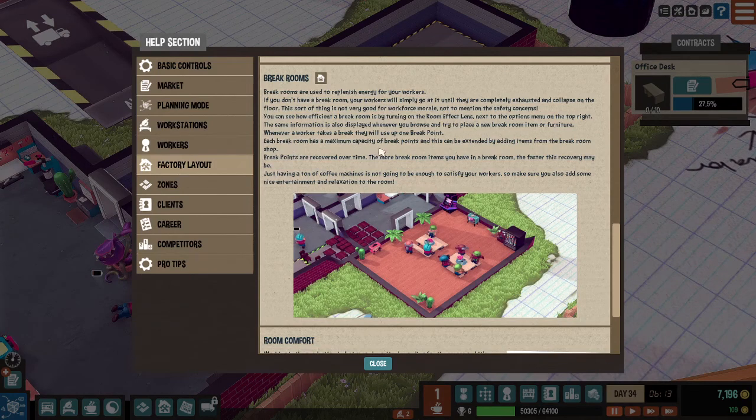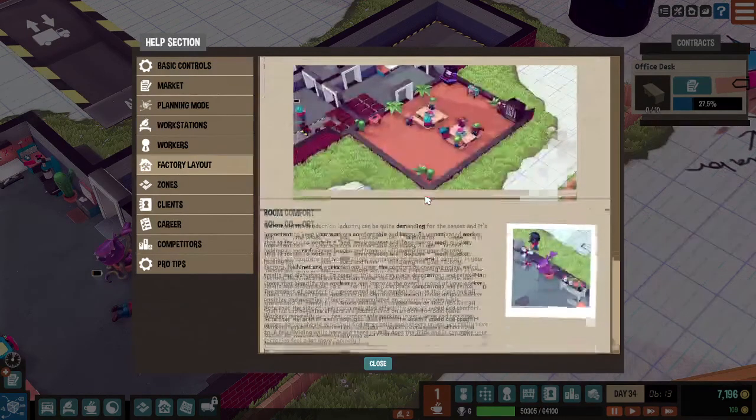Each room has a maximum capacity of break points and can be extended by adding items from the break room to the shop. Break points are recovered over time — more break points the room has, the faster this recovery may be. Just having a ton of coffee machines is not going to be enough to satisfy your workers, so make sure you add some nice entertainment and relaxation as well.